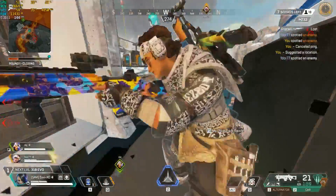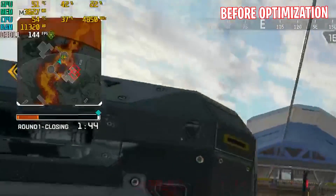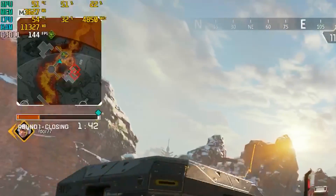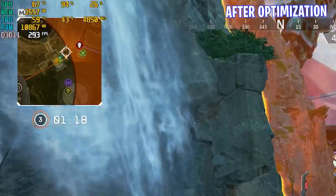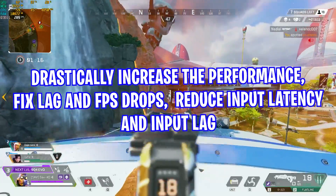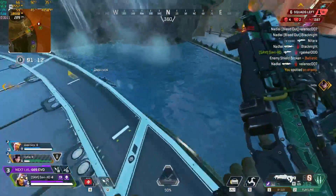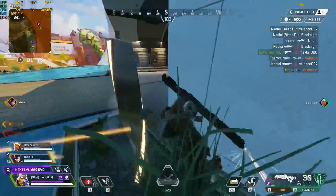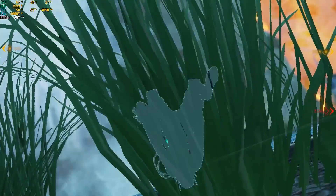Hey guys, what's up — hope you are all doing great. In this video we'll show you the best Apex Legends settings you can get to drastically increase performance, fix lag and FPS drops, and unlock the Apex FPS all the way up to 300 FPS. This video guide covers all the basic and advanced settings you need to change right now to reduce input latency and fix FPS performance in Apex. Make sure to watch till the end and let's get into the video.